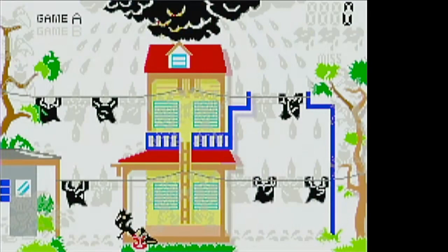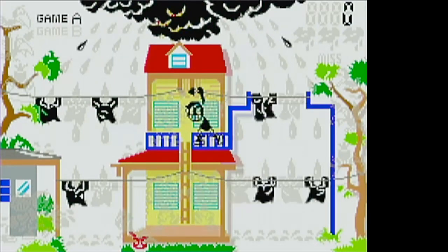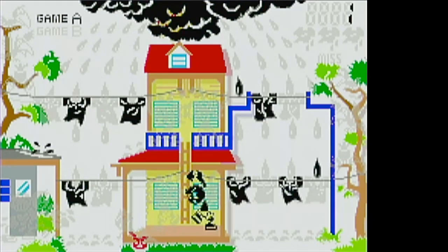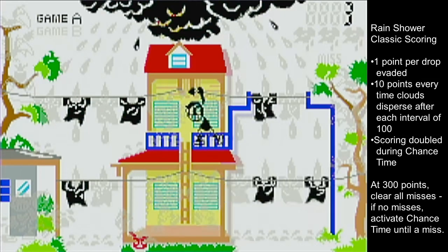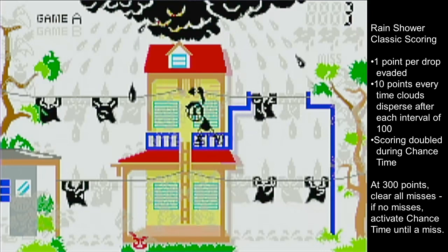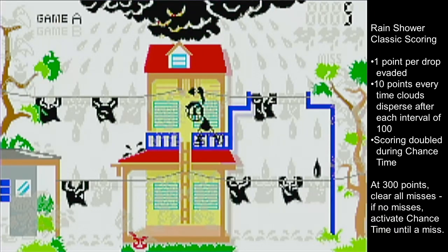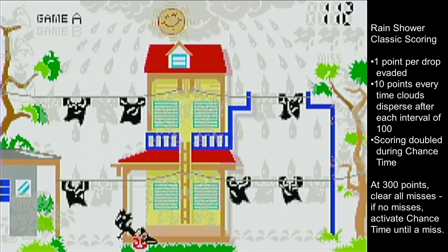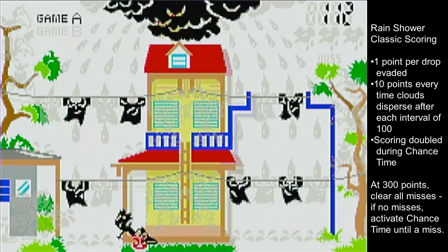In the classic version of the game, it's raining and your laundry is hung out to dry! You need to maneuver your laundry to dodge it through the rain — this is how you use laundry, right? You get one point each time a raindrop would pass through a point where a shirt could be. Every time you hit a 100 point interval, it will stop raining, the clouds disperse, you get the happy sun, a little bit of rest, and a 10 point bonus.